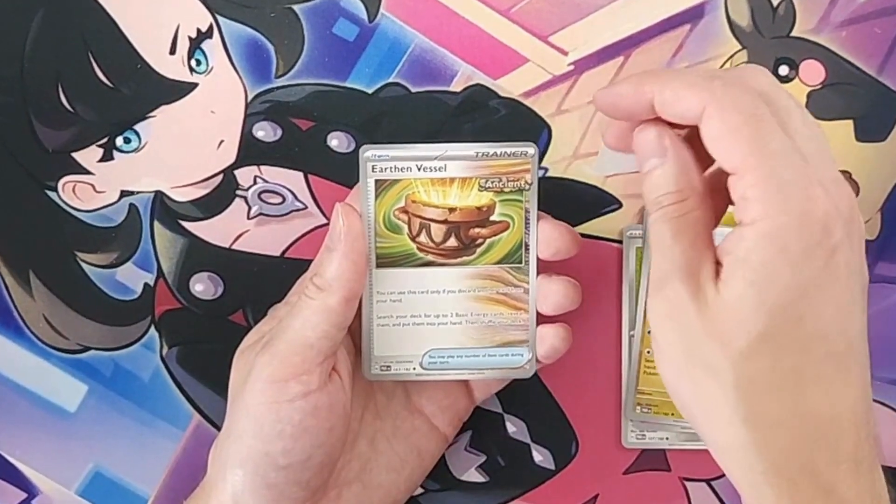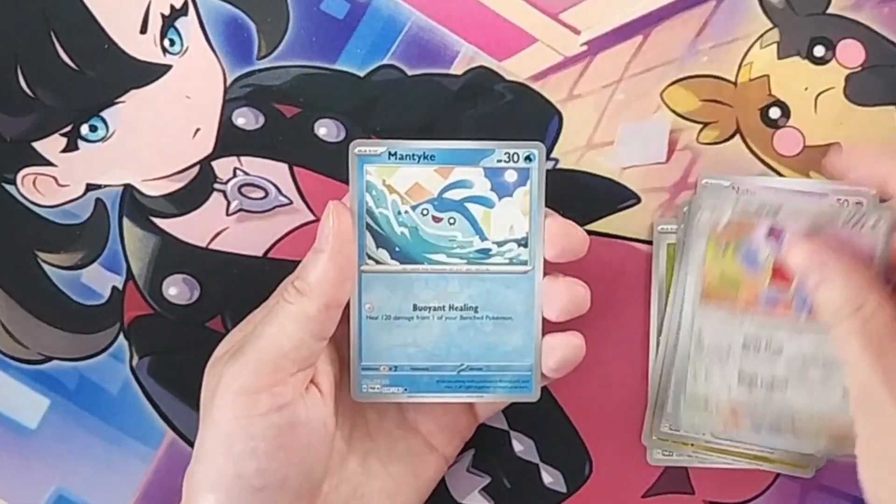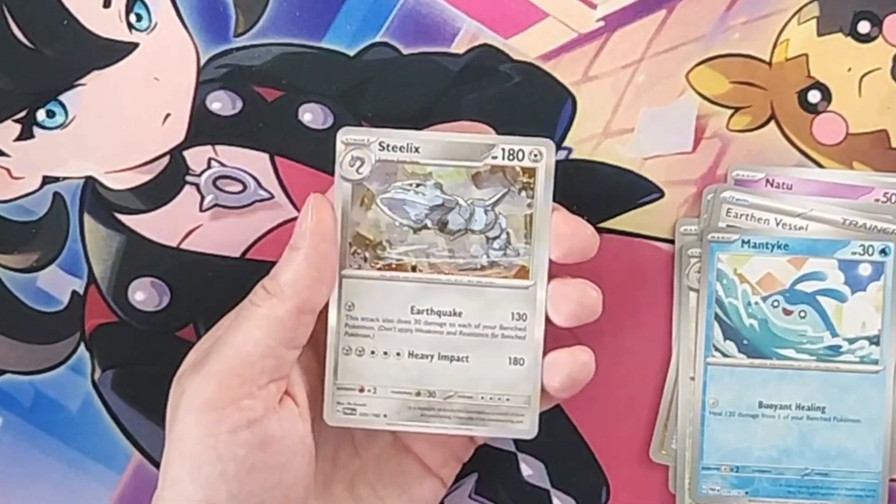Pack six: Earthen Vessel trainer, reverse holo Loudred, reverse holo Mantyke — lots of duplicates — and Steelix holo rare. Not too bad.